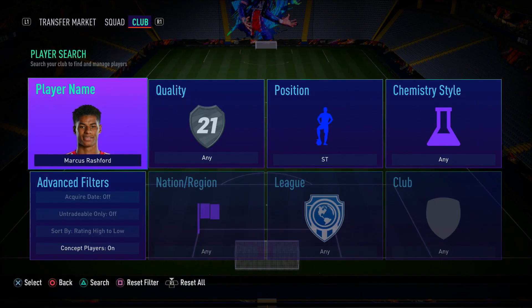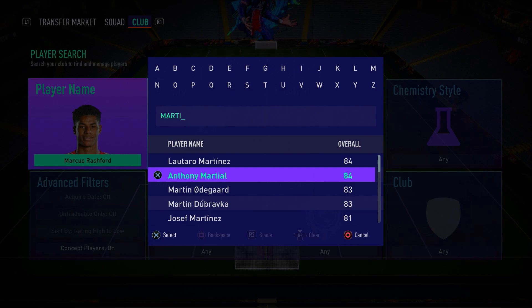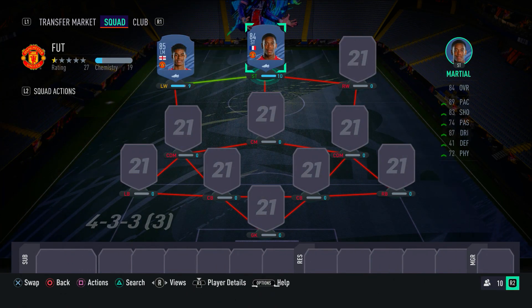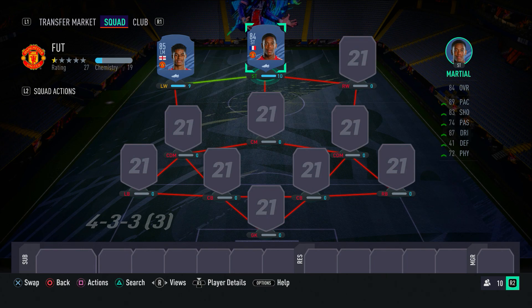Partnering Marcus Rashford in the attack, we have another Manchester United player — Anthony Martial. He's quite pacey, very good on the ball in terms of dribbling, has very good shooting and four-star skill moves. Martial is a really good striker card — in and around the box he's very dangerous, he can turn quickly with left stick dribbling, and even his left foot is decent from a good shooting position. For a cheap team like this, having Rashford and Martial together in the attack is ridiculous — very sweaty and overpowered.